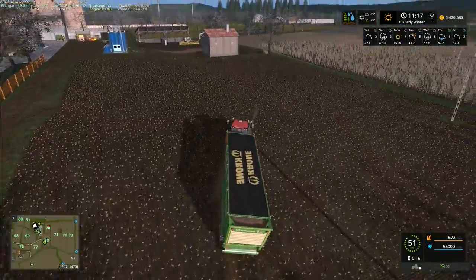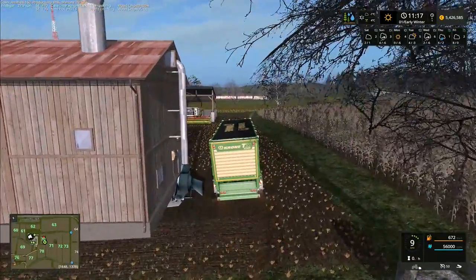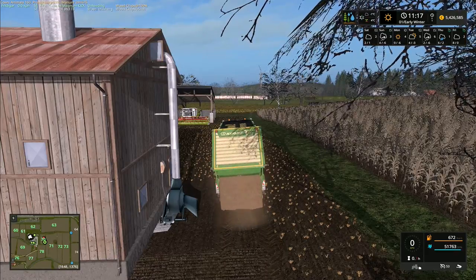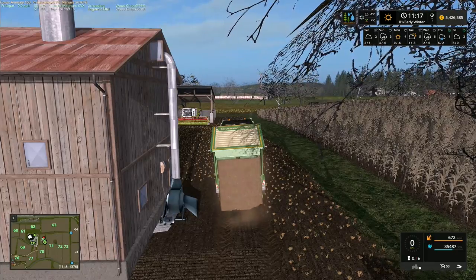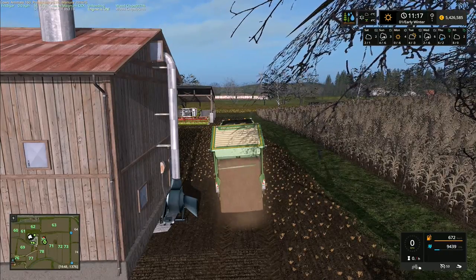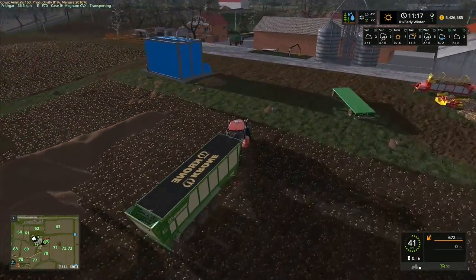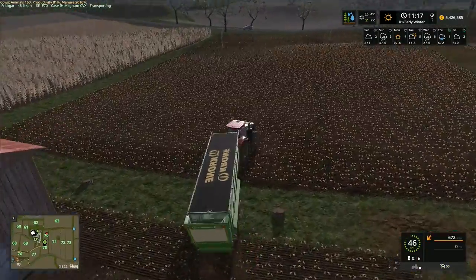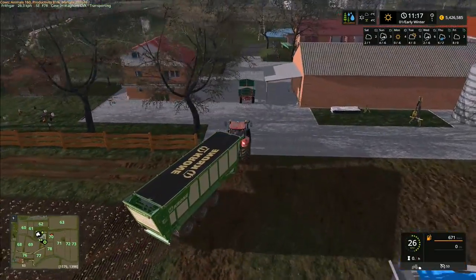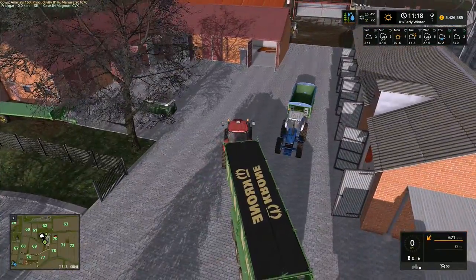We did two trees and we have 56,000 liters of wood chips after just two trees — I've got a feeling this could take a little while. I don't think there's any way to do this like in FS15, where you could just carry on using the chipper and trees would vanish without having to deal with all the wood chips. We might push and see if it fills right up and if that's actually a possibility, because if so it might be the best thing to do. There's a bit of lag at the moment — I'm hoping that's just because of the cows.